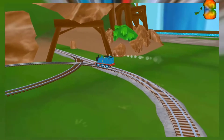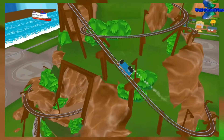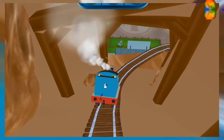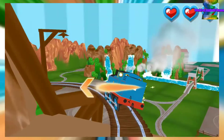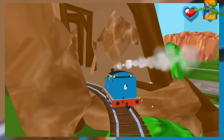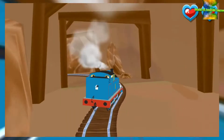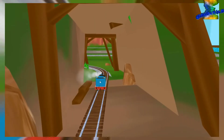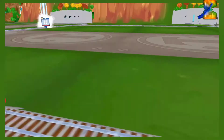Only the boldest of engines will try Crazy Coaster Mountain. Steer your engines through the sharp curves. Swipe left or right. Cinders and ashes! Good job! Trembling tracks! Your engine had a lot of fun!